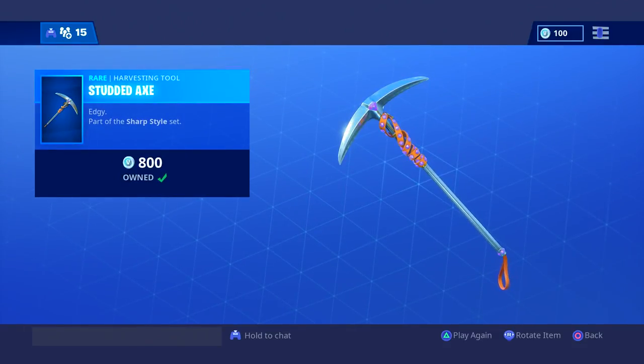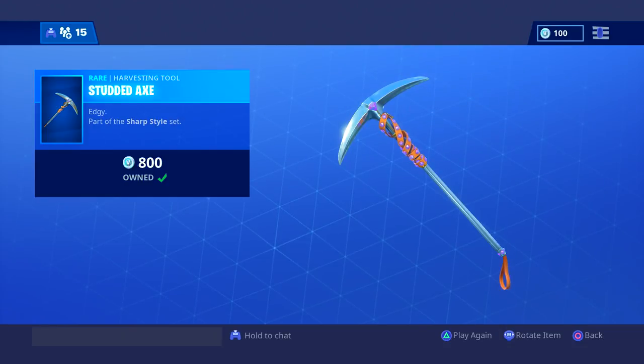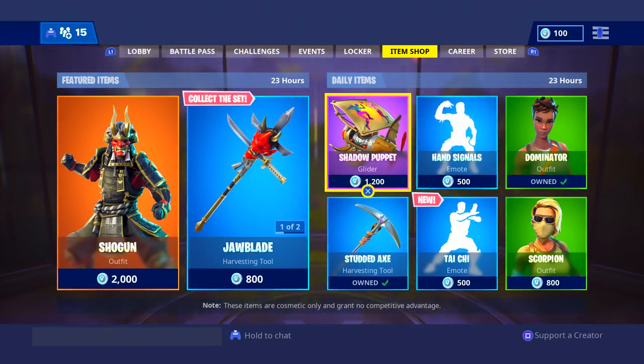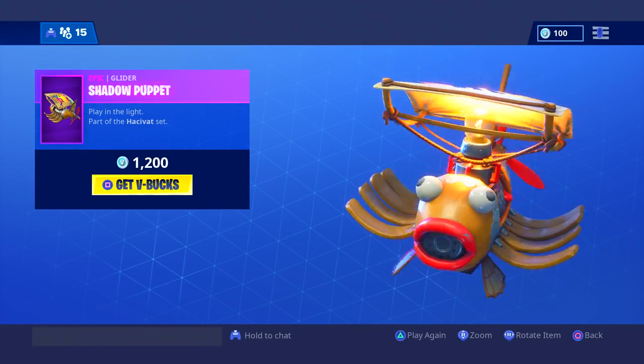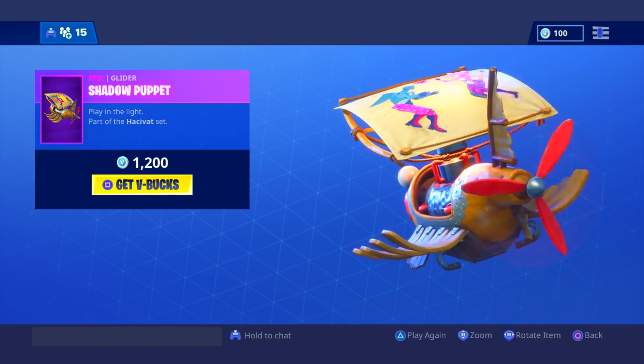We're going to check out the Studded Axe. This is one of my favorite pickaxes, and here's why — it has a really loud sound. I'm kidding. It's actually one of the quietest sounds in the game, so that's good if you want to play competitive or just for anything.